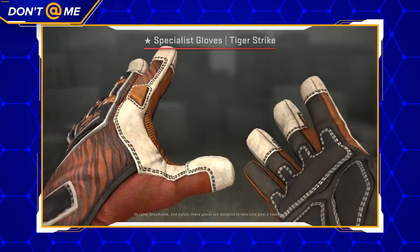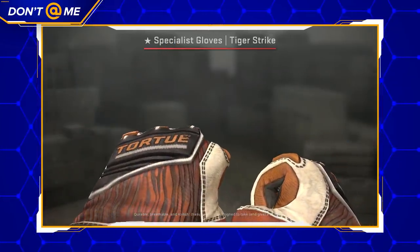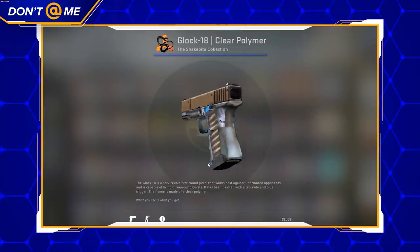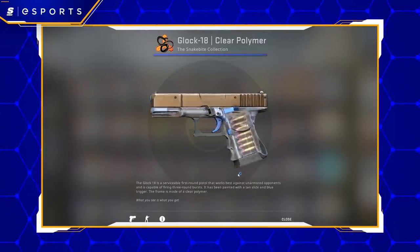Let's dive straight into it. Broken Fang is over, Valve pushed a small update as a result, and there's a lot of stuff to talk about. First off, the case — it's fine. As expected, the Broken Fang set of gloves is now available outside of the operation, so I can keep trying my luck for those Tiger Strike specialists and Blood Clot Modos. In terms of the skins themselves, I don't like to openly criticize cosmetics because the workshop artists work really hard on making them and literally make a living based on their success, so I'll refrain from talking about the ones I don't like. It just always makes me feel bad.